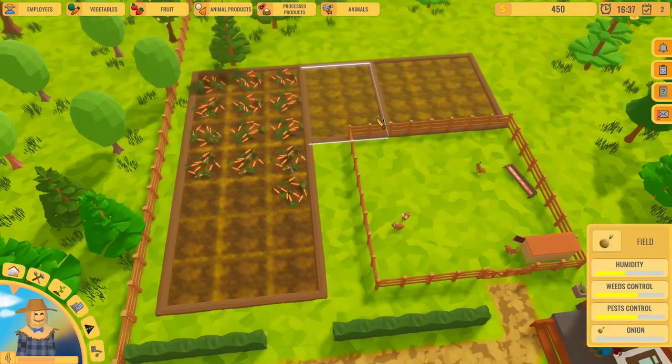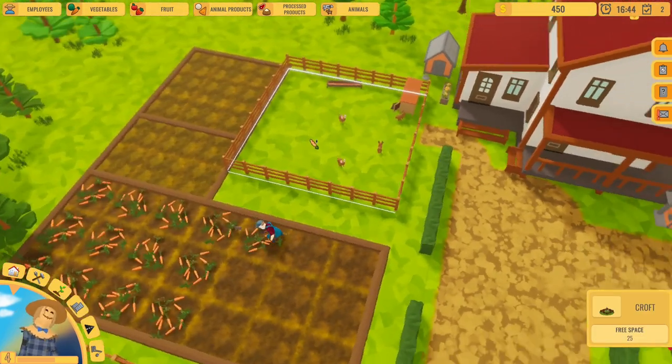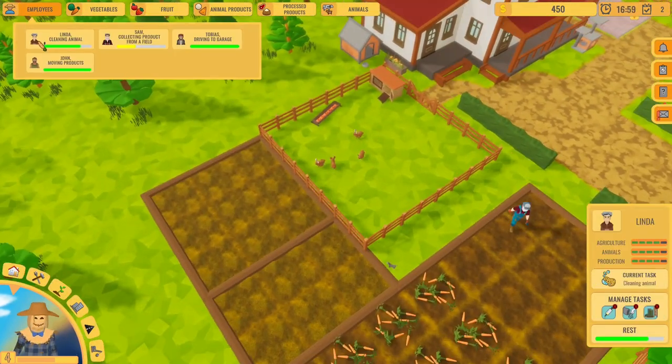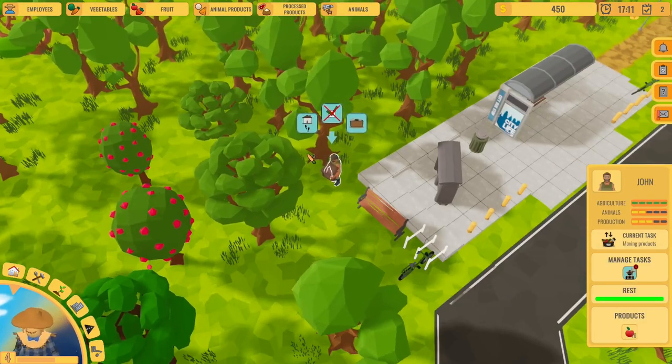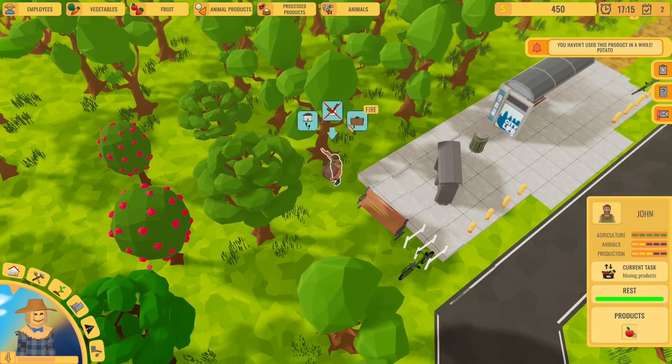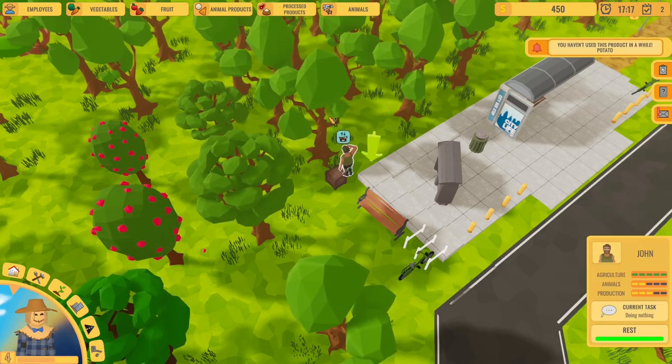Cat needs healing - oh no, poor cat. These rabbits have enough care so let's stop for a bit and feed the cat. I got some milk somehow. Feed the cat, clean the cat, heal the cat. You can put things in a queue kind of like the Sims - she has more than one task at a time. The cat is all good now. Let's find the dog. There it is - let's feed him. I don't know why or how I got the meat but yeah.